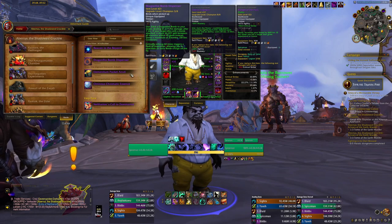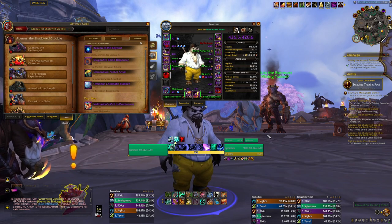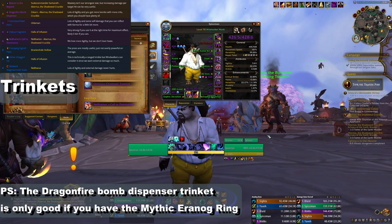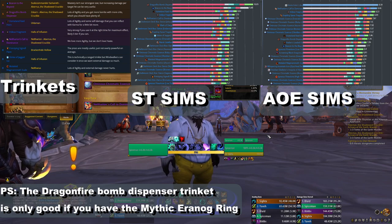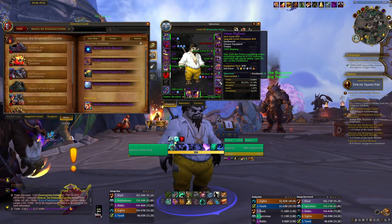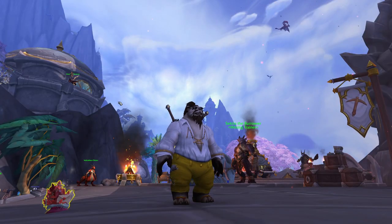There are a lot of other trinkets you can go for. If you're playing the other build, you can basically go with whichever trinkets you want — I'll put a bunch of them and the Bloodmallet sims on screen. You shouldn't look at the sims too much because it really varies depending on your gear, so I recommend simming your trinkets if you want to min-max. Basically all of them give very similar DPS, except if you're playing Serenity — the burst you can do with Iridious Fragments is absolutely insane.